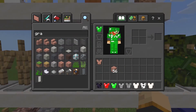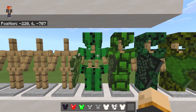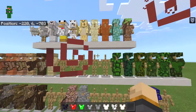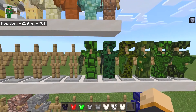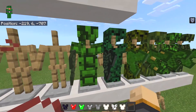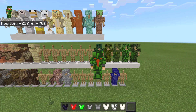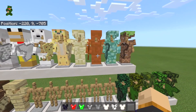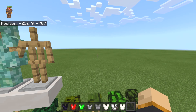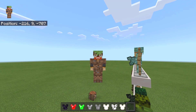Then we have the cacti armor. I have a feeling that one would hurt quite a bit to wear — and it gives you resistance. It does look very painful to wear cactus armor like that. The leaf armor gives you absolutely nothing. The grass armor also gives you absolutely nothing, but I like this armor a lot — it kind of looks like I'm wearing green air, to be honest.